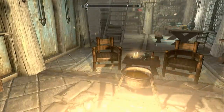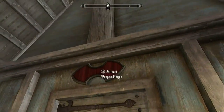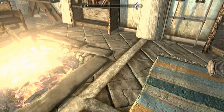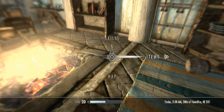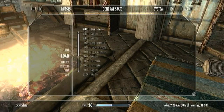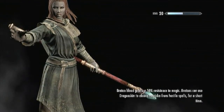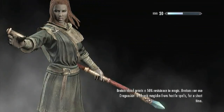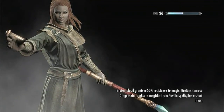Where did it go? Where did it... Goddammit. Oh, that's right — the ebony blade has a glitch where it can't stay on any sort of weapon mount. It falls off and disappears.